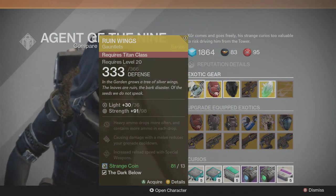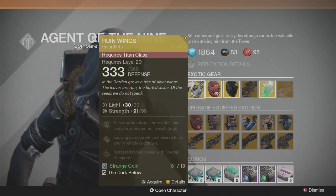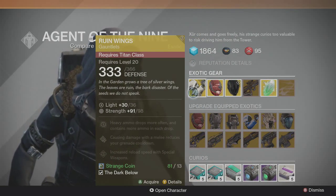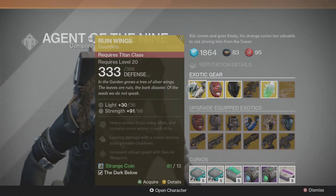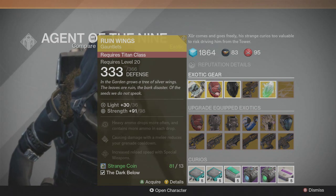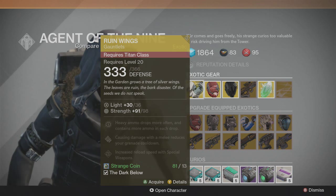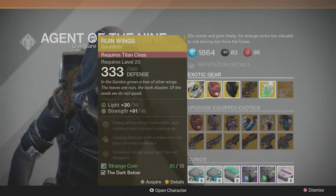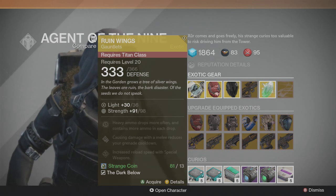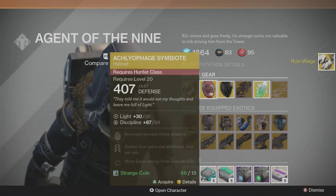Let's start off with the Titans. He has the Rune Wings at a stat roll of 91 out of 98 Strength. That is pretty low — I'm not really sure what gauntlets go up to, so it might be mid or really low. I would wait unless you already have a pair, but I'm actually going to buy them because I think mine are broken. Strength doesn't really matter much anyway.